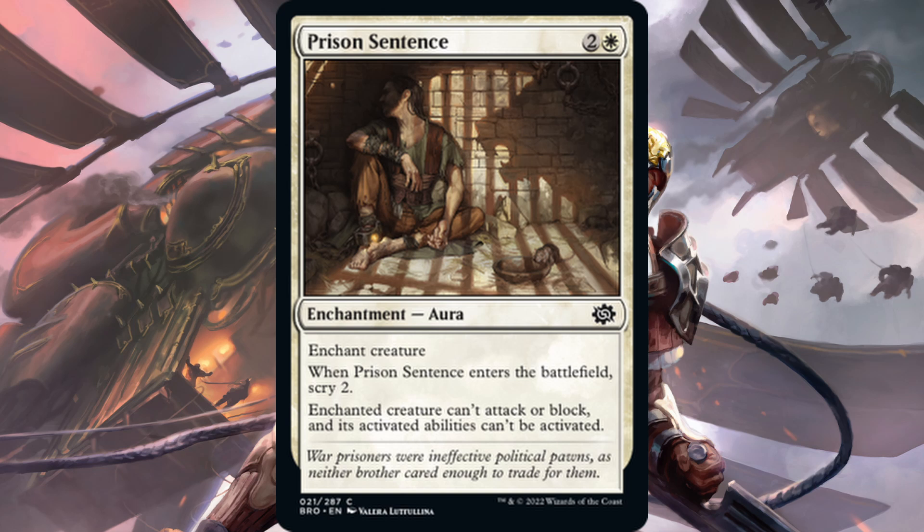Next, Prison Sentence — one white, two generic for an enchantment aura. When it comes into the battlefield, scry two, which is a nice tack-on. Enchanted creature can't attack or block and its activated abilities can't be activated. This is like a beefed-up pacifism for one more mana, plus the scry two — though I'd rather just have regular pacifism for two mana. Again, this is a limited card. Being an aura that leaves the creature on the battlefield means it can be destroyed easily, or the opponent can just sacrifice the creature in a sacrifice-based deck. Not going to see standard play.